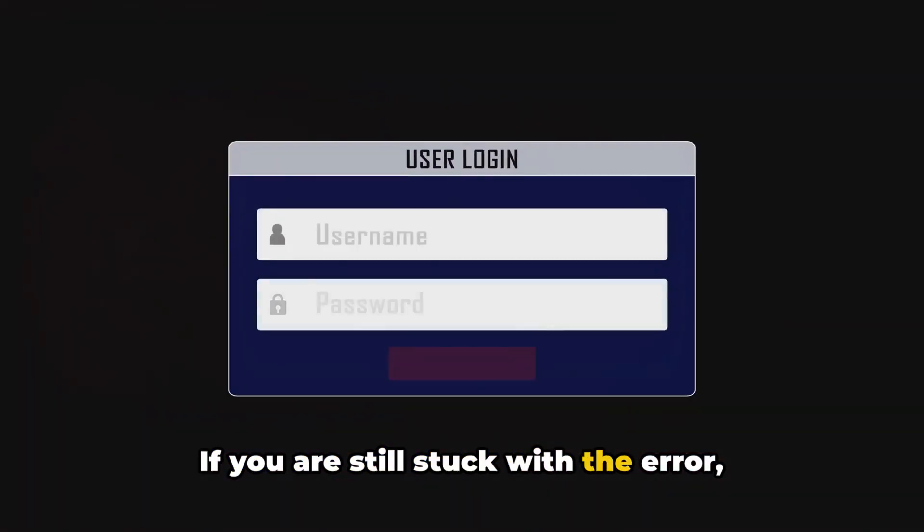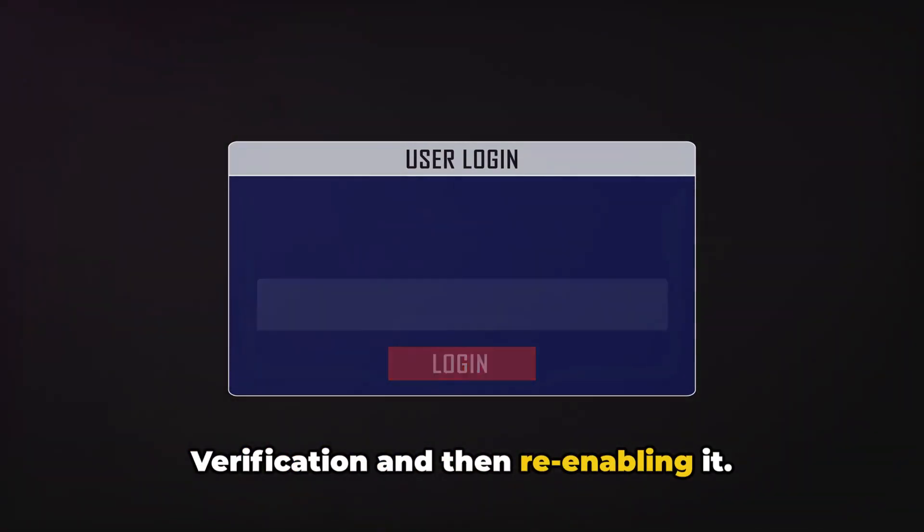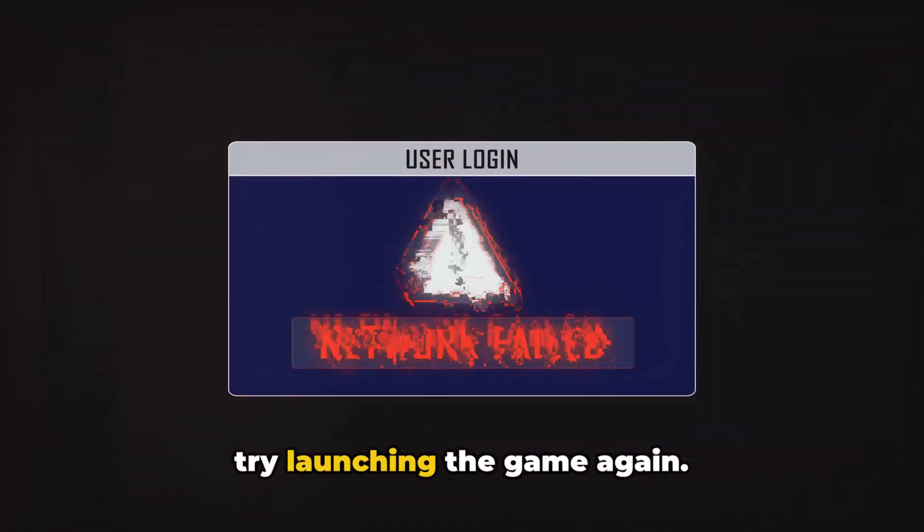If you are still stuck with the error, try disabling your Ubisoft two-step verification and then re-enabling it. After that, restart Ubisoft Connect and try launching the game again.